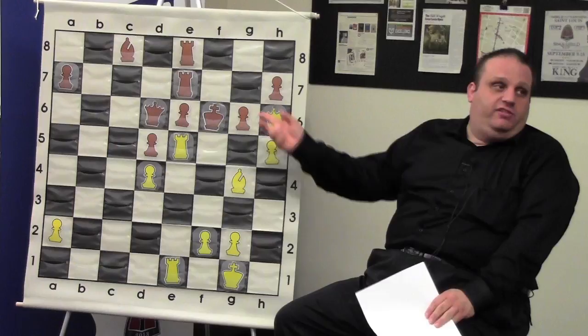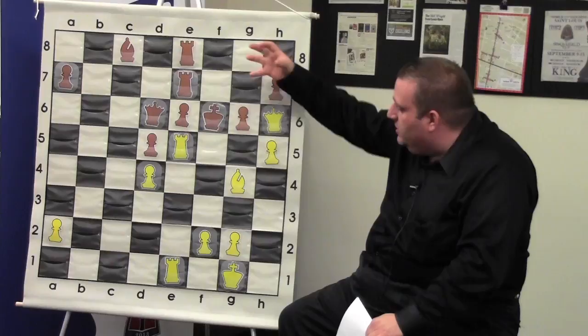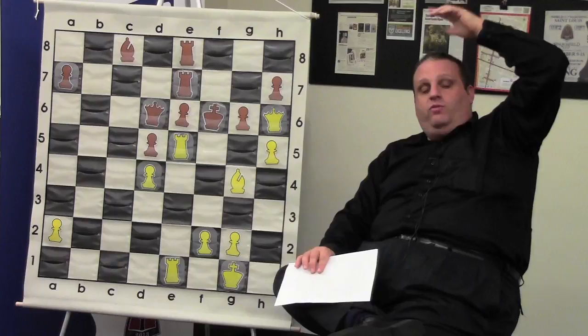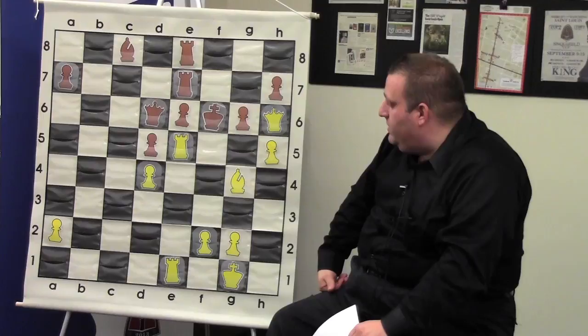Normally when I have a winning position and I recognize it's winning, I try to imagine how I will win. I imagined if I had a rook on the f-file, that would give me the advantage — due to it being checkmate. So I played rook to e3, threatening rook f3 checkmate with advantage. He needs a square for his king — he needs to move that rook, and then he's down a lot.